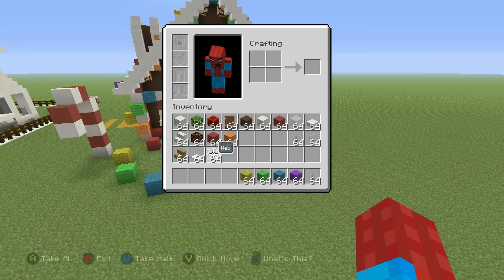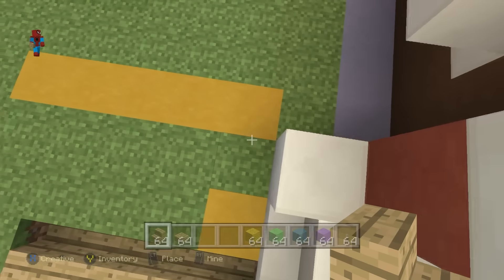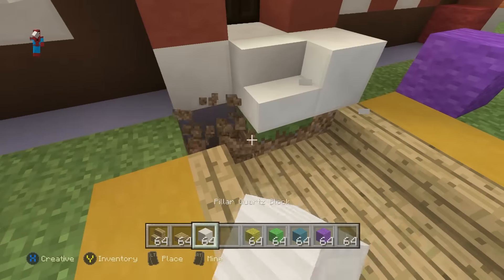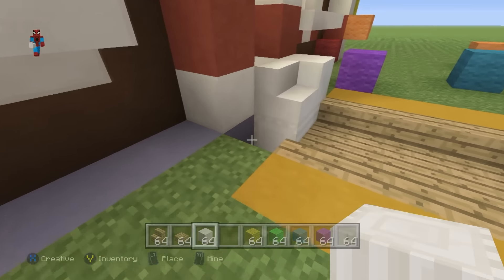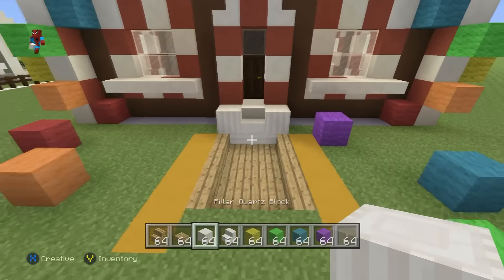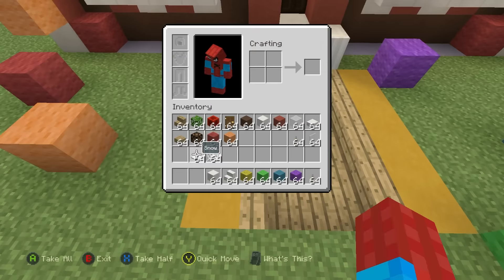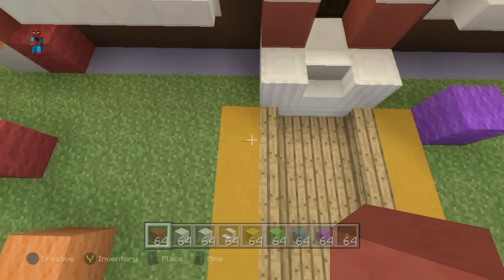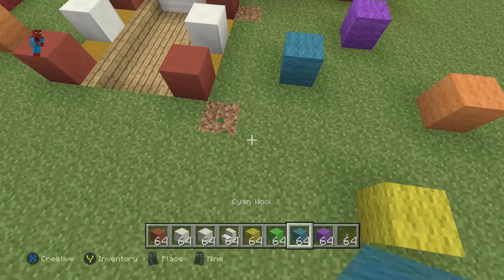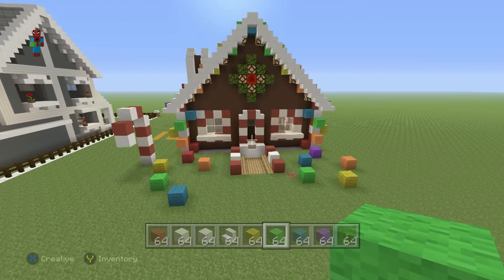If you want to make the entrance look a little bit more special, you might want to have it sink down into the ground a little bit. Maybe use some oak wood stairs and place some oak wood slabs in the center, and that would make the entrance look ever so slightly more special. You can also add some color in the candy cane pattern — red and white — just moving outwards, just to add a little bit more color to the place.